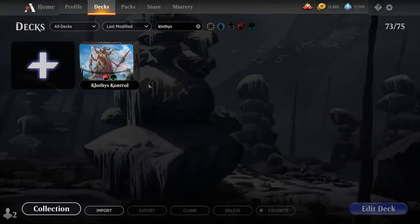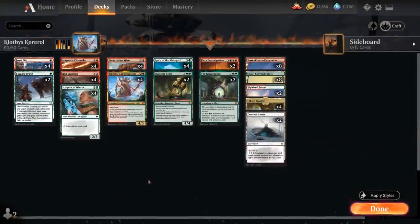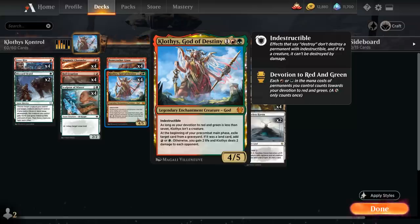Hello and welcome to another Standard Games video. Today we're taking a look at a red-green deck titled Klothys Control, as voted on by my supporters on Patreon, as we're playing with Klothys, God of Destiny — the 3-mana 4/5 legendary enchantment creature god from Theros.